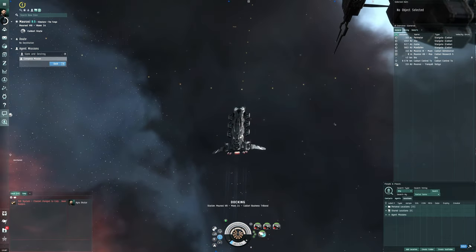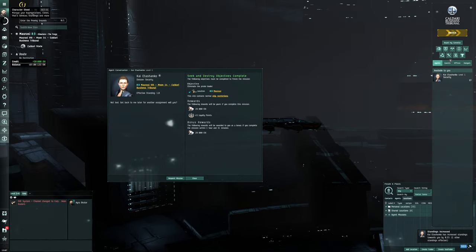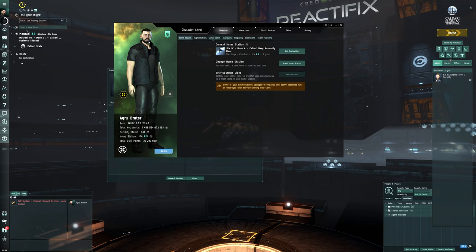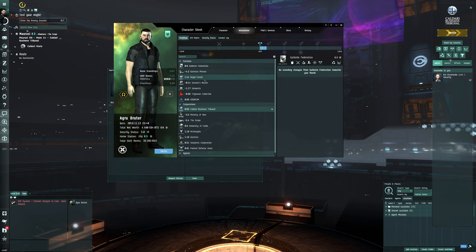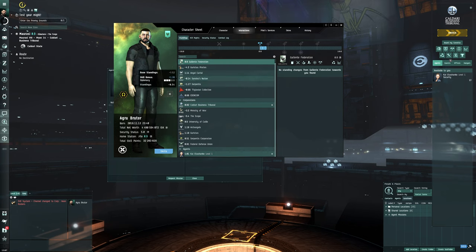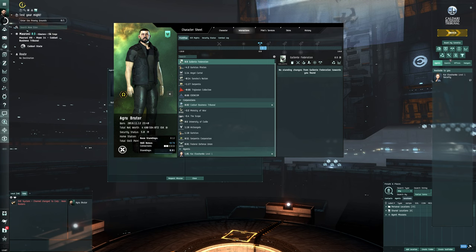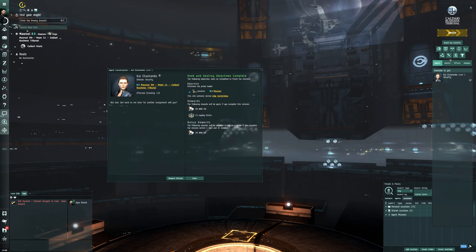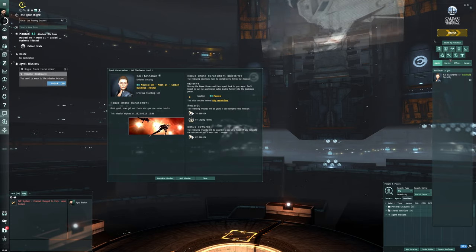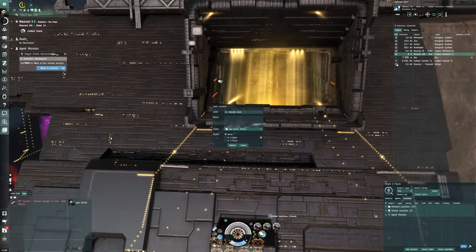Let me check our standings — it could be good to get faction standings really high to become a top Caldari missioning character. Under interactions, we can see Caldari State standing has increased slightly, and Caldari Business Tribunal standing has increased a bit as well. Next mission: rogue drone harassment — destroy the rogue drones and report back to the agent; don't forget to use the acceleration gate leading into the deadspace pocket.